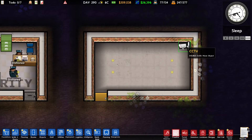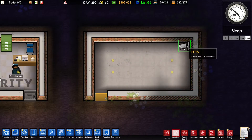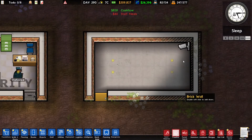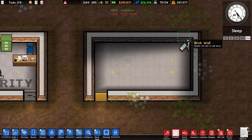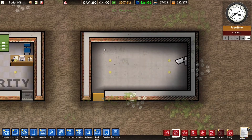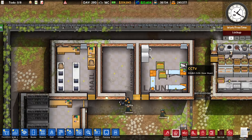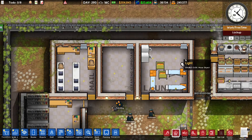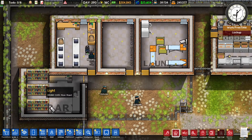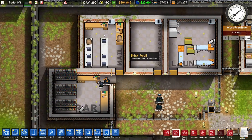Where you put the CCTV also matters. Here it will only look forward and down because there's a wall blocking the CCTV from looking right. So if we place it one tile down, because there's no wall blocking the CCTV, it will also look to the right. Note that CCTV cameras can also see through walls, so walls do not block the vision of the CCTV camera.